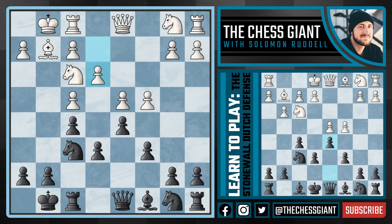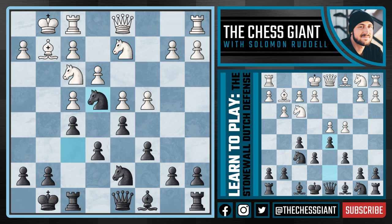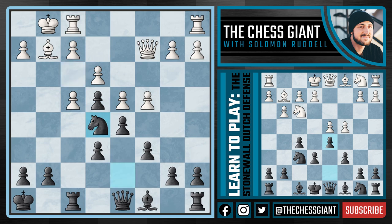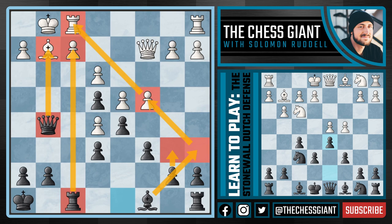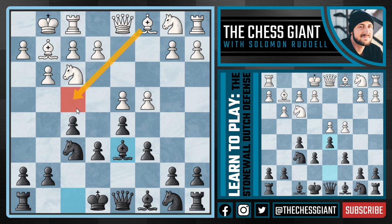After Bxf4 we can just castle kingside. If a move like e3, continue to develop with Nd7 — and yet again, this is a key idea in the Stonewall: Ne4 is always available at a moment's notice. If Qc2, never hurts to play Kh8 to secure the king's position. If white takes our knight we play fxe4, and against Ne5 we can capture that knight and continue with Qg5. We have a very active queen attacking the pinned bishop on g2, a very active rook on f8, and we can also play b6 and Ba6 trying to take control of that diagonal. I would take black here every single time.